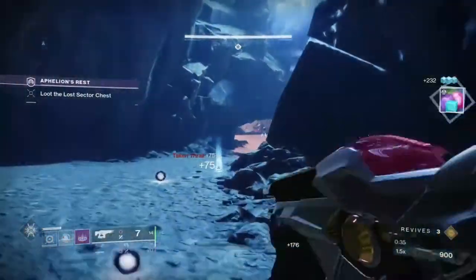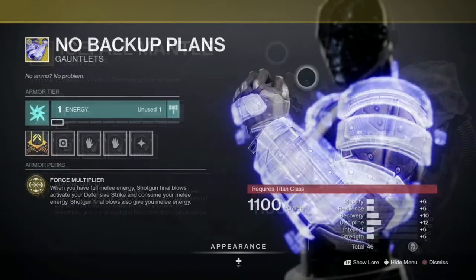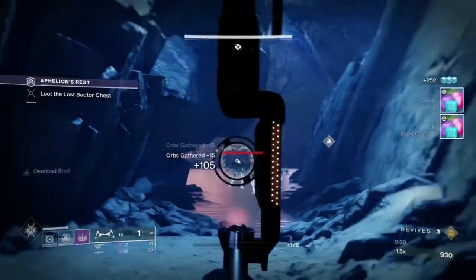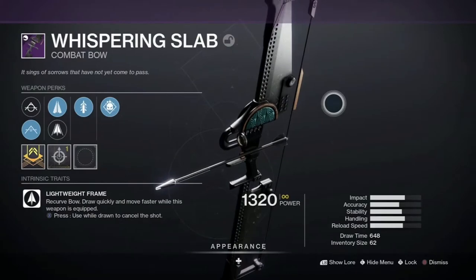The rewards dropping today are exotic arm armor: the Athrys's Embrace for Hunters, the Icefall Mantle and No Backup Plans for Titans, and the Necrotic Grips and Nothing Manacles for Warlocks. There is also a chance of receiving other exotics from the loot pool, enhancement cores, and enhancement prisms.